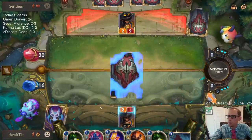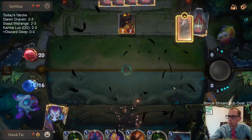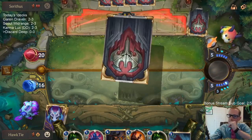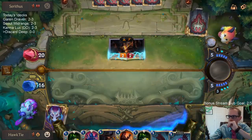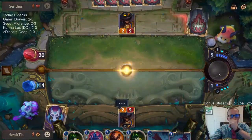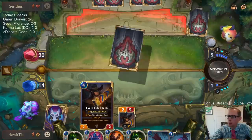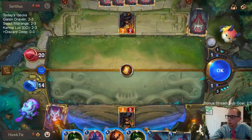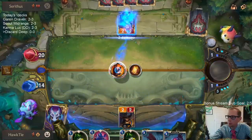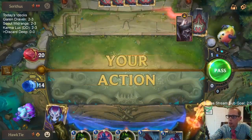Don't need to Rummage yet. Now we can maybe work on leveling up this Twisted Fate. We're both two Twisted Fates down. We're at 28 cards.